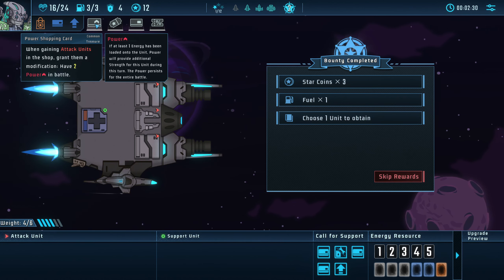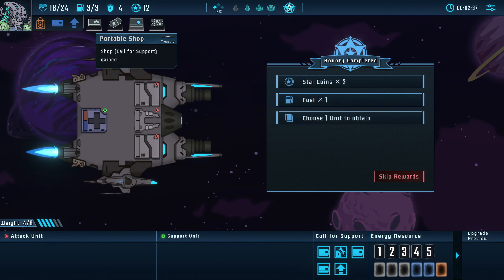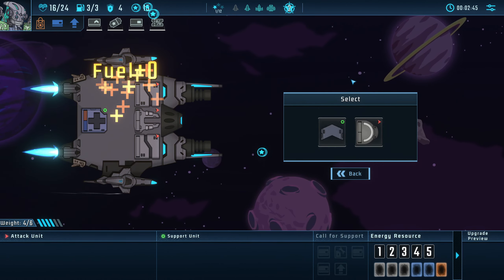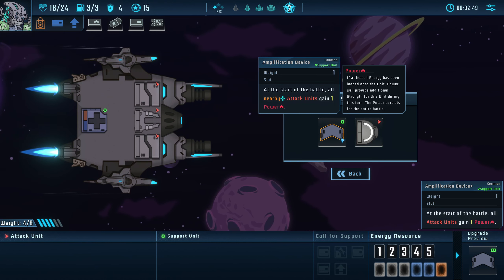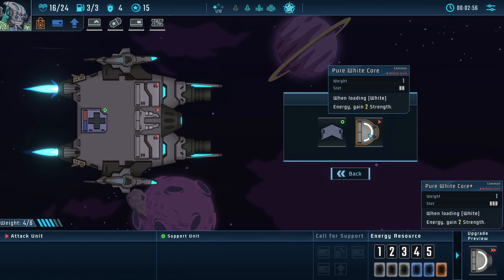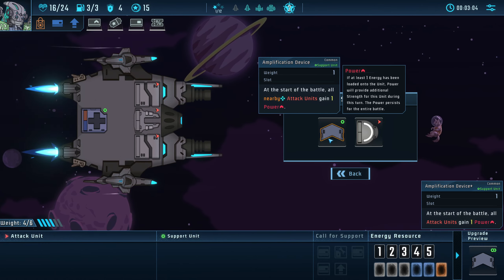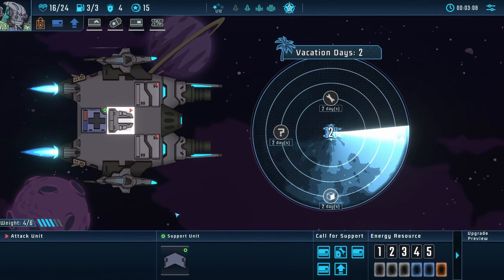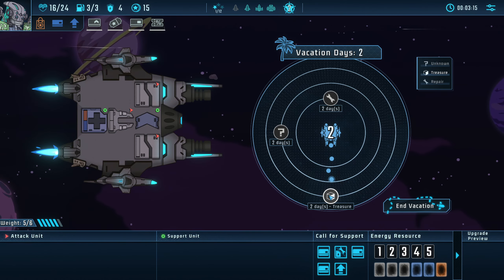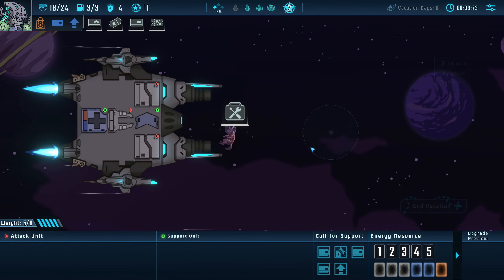From entering the shop, gain 7 star coins. Shop call for support: all items in the shop have their price reduced by 25%, so I want to go shopping a lot. Amplification device: at the start of the battle, all nearby attack units gain long power. To a white core — when loading white energy, gain 2 strength. Maybe have a lot of white energy. I think this is better — you can just do this and then all of these will be buffed. Let's go to treasure. Lose 4 coins, gain a common treasure. At the start of the battle, restore SP by 2.